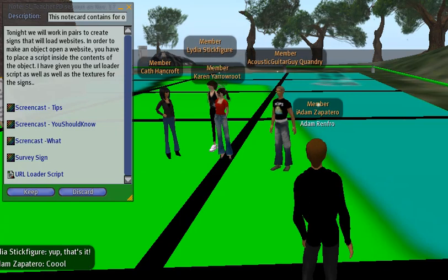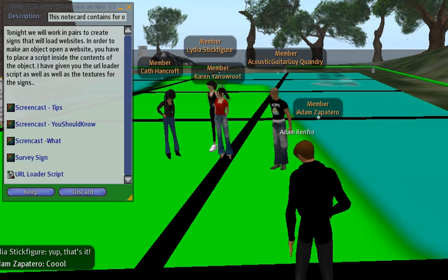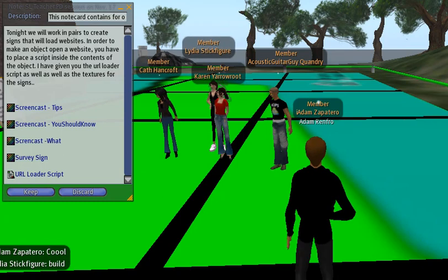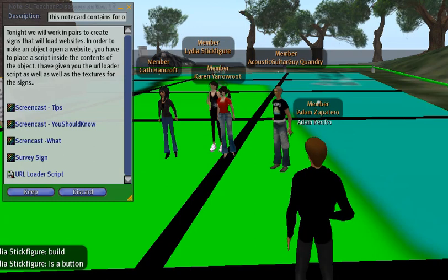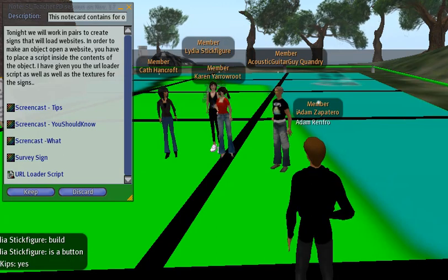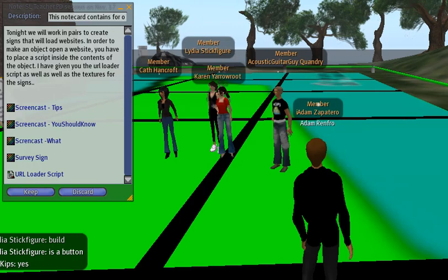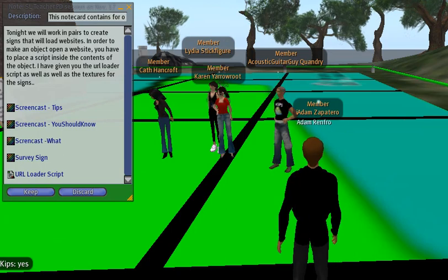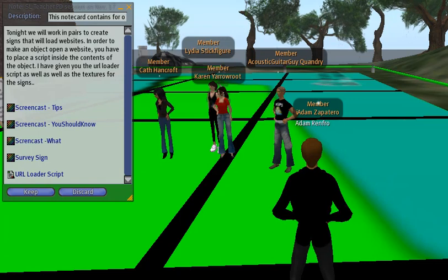You can drag it from your inventory to the ground, but you have to make sure that you have building rights on the land. How can you tell quickly whether you have building rights? Look down at the bottom of your screen — the build button should be blue like all the other buttons. If you don't have building permissions, that build button would be blacked out.